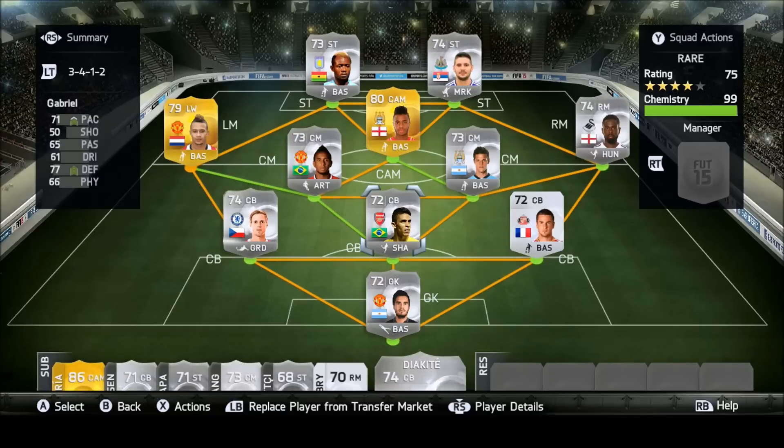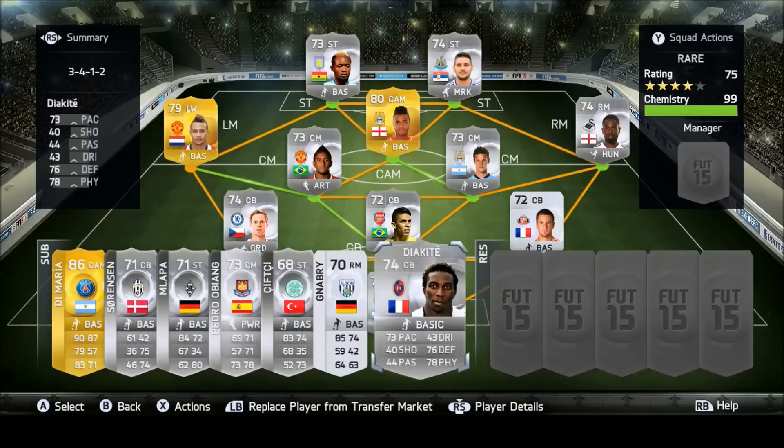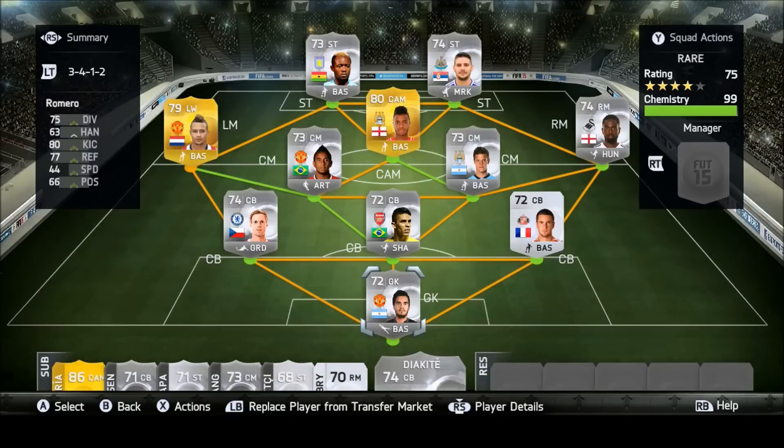This is the team, fully extinct. Go to Extinct FC if you want any extinct players, and if you want any of the ones in this team, just comment down below and we'll sort something out for a little bit extra — probably 1 or 2k for most of them, maybe a bit more for some of the really rare players like Gabriel and Romero. I hope you guys enjoyed this video. It did take a really long time to snipe all the players and get everything ready. If you could smash the like button that would be awesome, and I will see you in my next video. Take care.